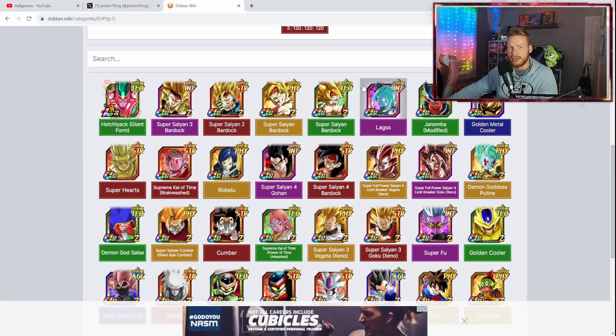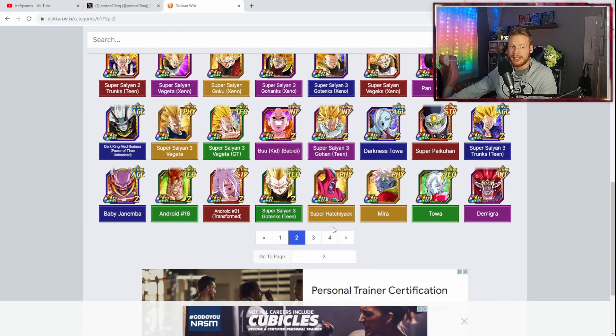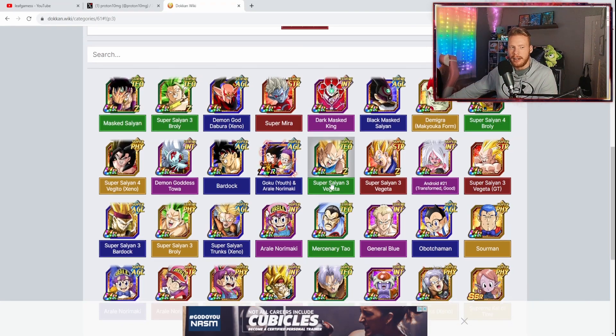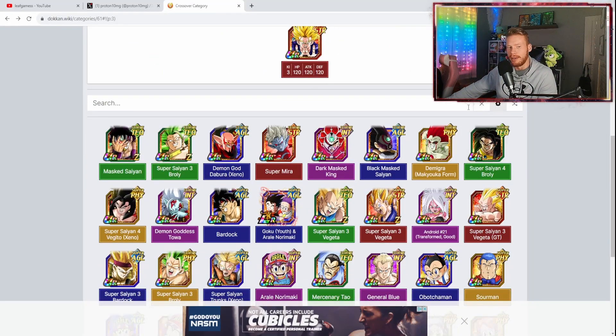If we hop over to the crossover category — for those new to the game or wondering what this Hero Celebration is — basically it comes around once a year around this time frame. It's a little celebration collab with Dragon Ball Heroes, another side series. It's very popular in the Asia countries. They release a bunch of cool characters over the years that fit this crossover or Dragon Ball Heroes category. We get to see Super Saiyan 4 Vegito for the first time, as well as Fu and Toa.